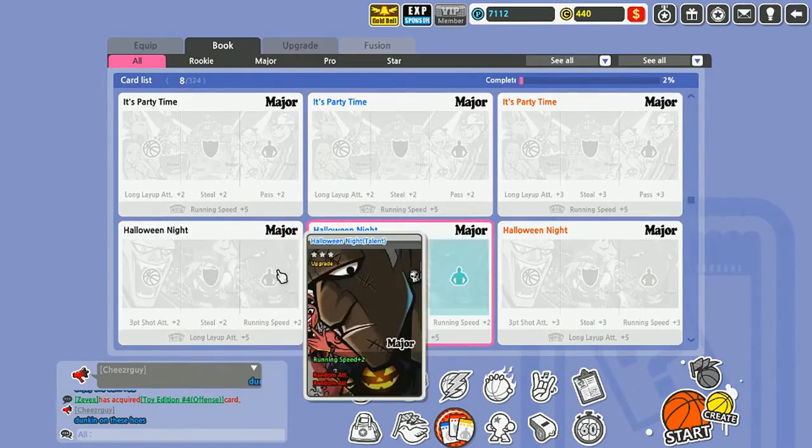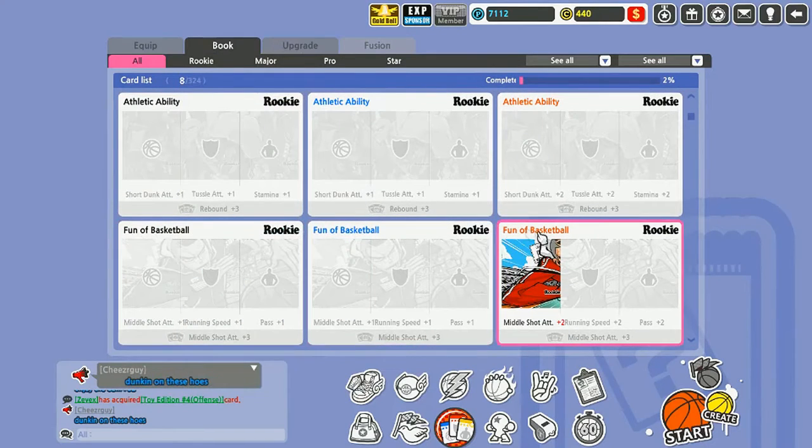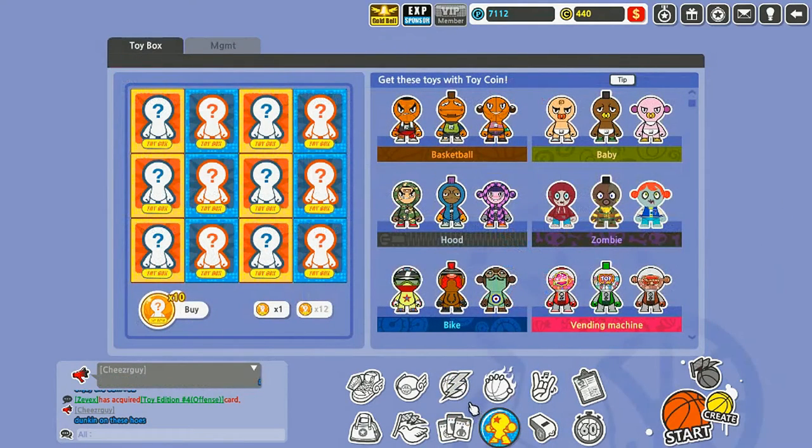They also have things called Books. If you get three of any of these card sets, it gives you a boosted stat. For instance, I had the Fun of Basketball book and got a boosted stat of three-point and mid-range shot, but I got rid of it because I got better cards.